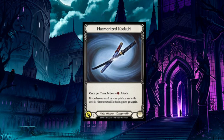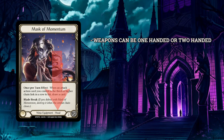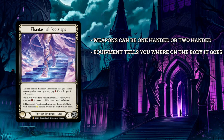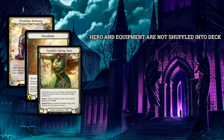For example, Harmonize Kodachi is a ninja weapon, which means it can only be used by ninja heroes. Weapons can be one-handed or two-handed, for which you can see an indicator in the box at the bottom of the card. Your hero always has two hands, so you can use two weapons if they're both one-handed. Most equipment will also tell you where it belongs — they can be head pieces, chests, arms, or legs — and your hero will be able to wear one of each in the appropriate slot. The hero you choose, alongside all of your equipment, are not shuffled into your deck and start the game in play, and once the game begins, they cannot be changed at any time.